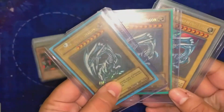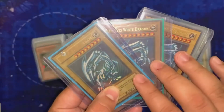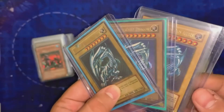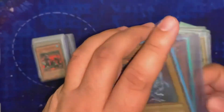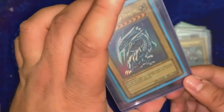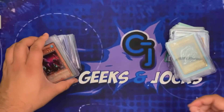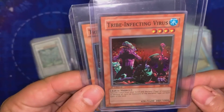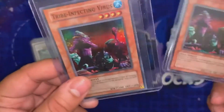We have three Blue Eyes White Dragons from SDK — one English, one American English, and one in Spanish. All three are really nice cards. They're a little bit on the heavy play side but they're really nice cards regardless. Then we have Tribe-Infecting Virus from Magician's Force first edition — it's a really nice card.